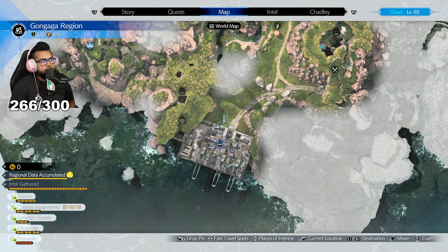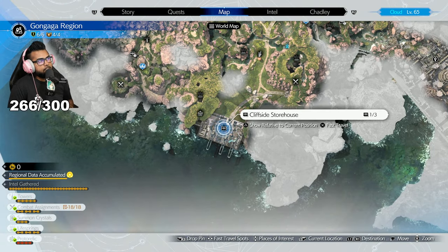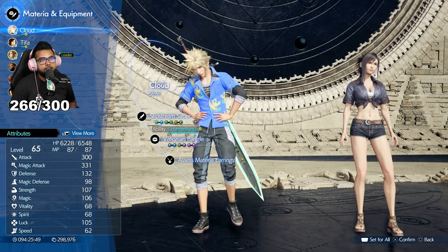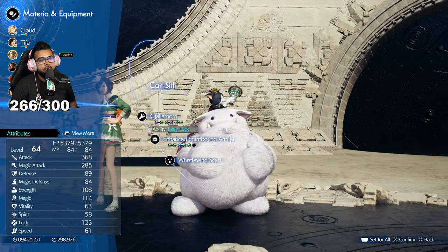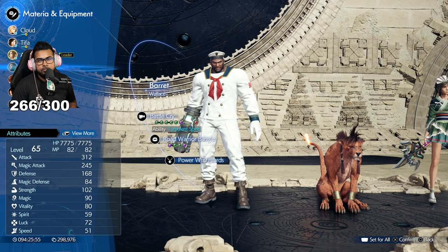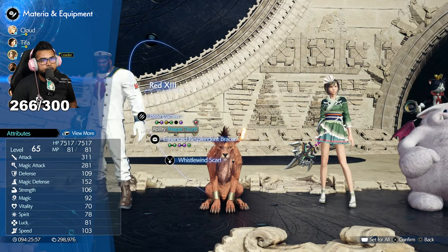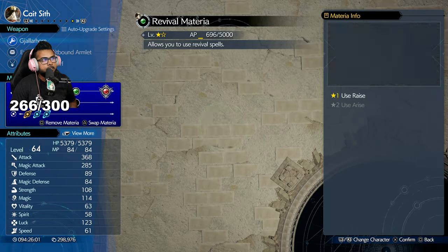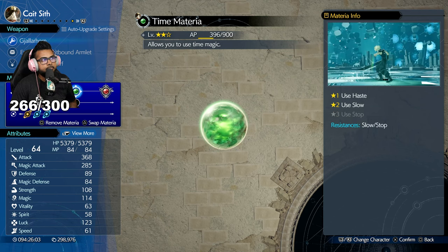The first method is in Gongaga, in the southern port — the Cliffside Storehouse, just south of the mog house. The reason why this is one of the best places is because you're going to be getting AP on every single character, even if they're not in the battle. They'll also be leveling up as well — Barrett, Red, Yuffie, Cait Sith — all of them.